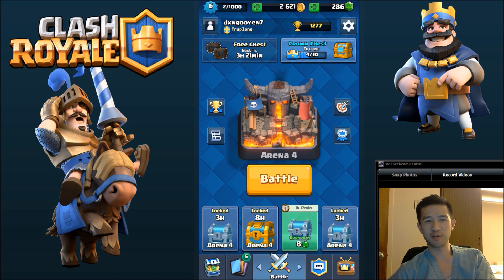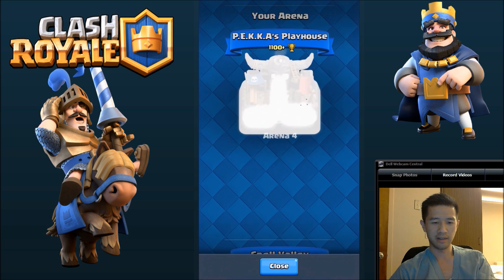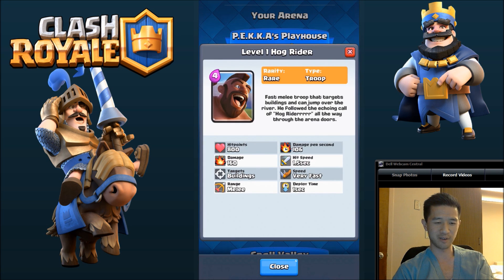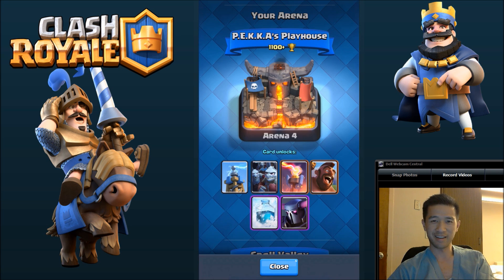Hey guys, welcome back to another episode of Let's Play Flash Way Out. I've actually been working my way up to Arena 4, and I just made it a little while ago. This unlocks the Tesla, Minion Horde, the Inferno Tower, the Hog Rider — which I actually got — the Free Spell, and the P.E.K.K.A.